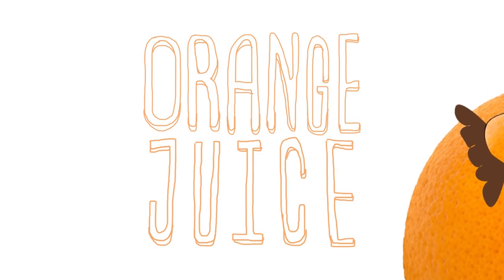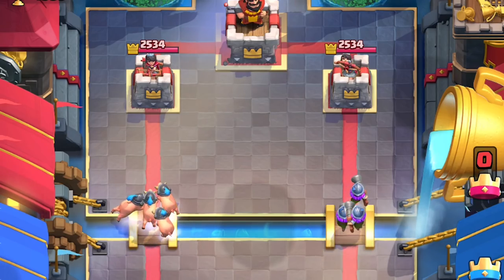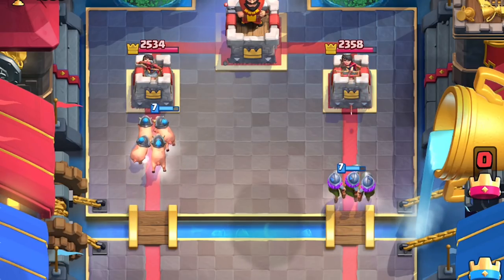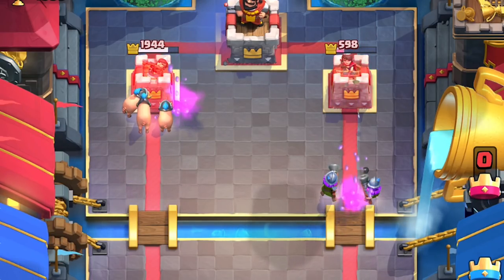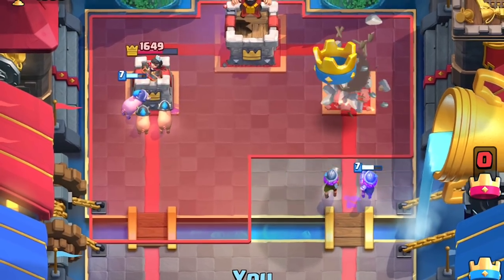Mmm, it's an orange juice. What's up everyone? This is OJ with the real hogs. There are four of them, each with 600 health, so that's like having four musketeers worth of health.